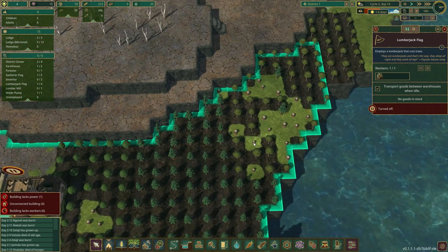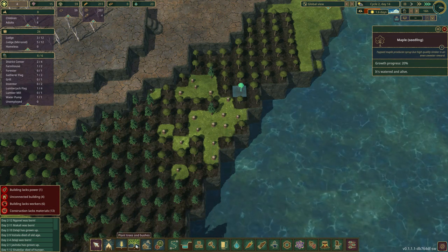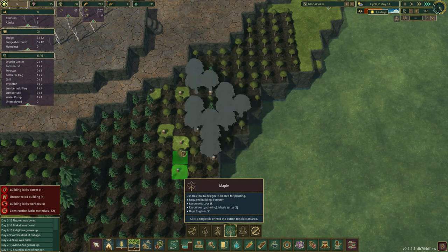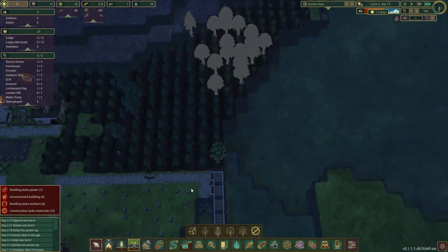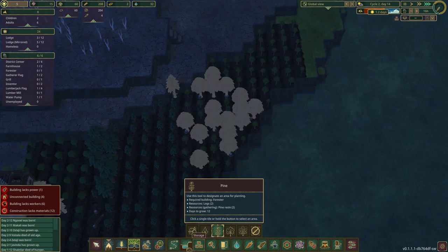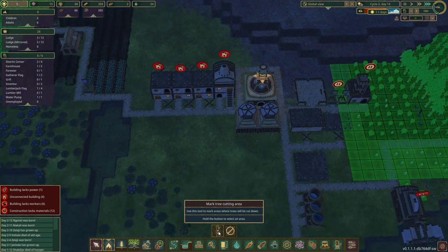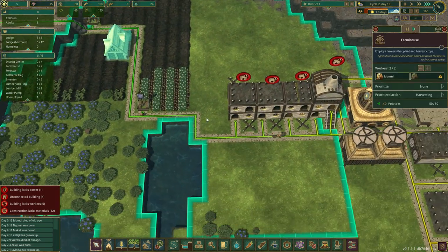One thing we're going to want to do is now that they cut some of these trees down, is to replant them. This was maple, so if we come over here to plant trees, we can get our maples and fill this little spot in. We can put a pine right there. You've got to watch out — notice how my green stops right before. They just don't cut unless they're told to cut, so you always got to be careful with it.